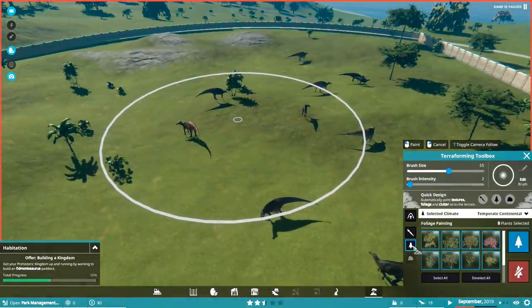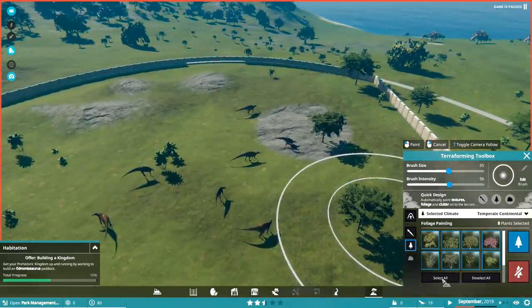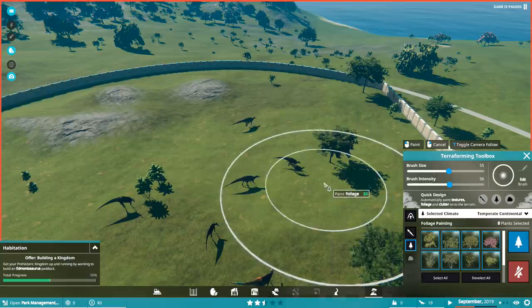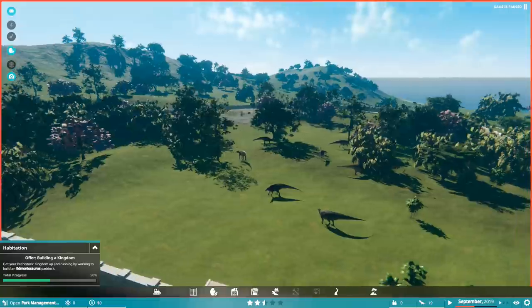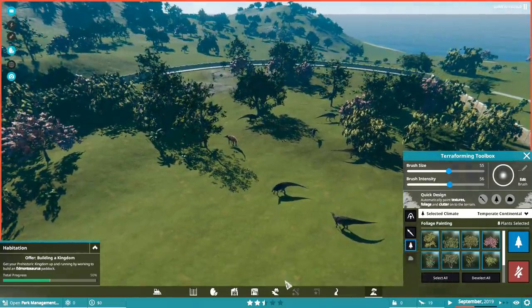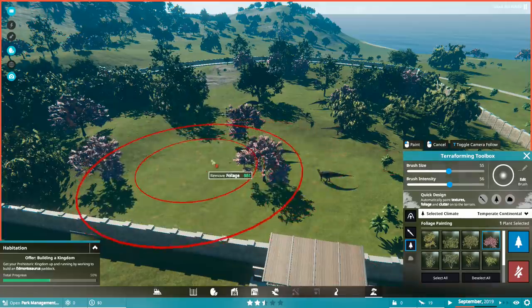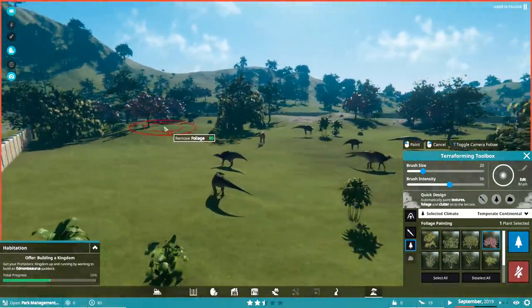Trees! Oh, we can paint — foliage painter, awesome. This is all the temperate continental plants. I can't control Z — why can't I control Z? Is the foliage painter not in the game? There we go — bingo bloody bingo! So this uses and we can choose which trees and it just paints them automatically. Look at that — we just made a cool exhibit in like no time at all. Can we paint trees individually? If I only wanted to paint with these I could then do that. And then we can kill like this — it's a little bit too dense for my liking.